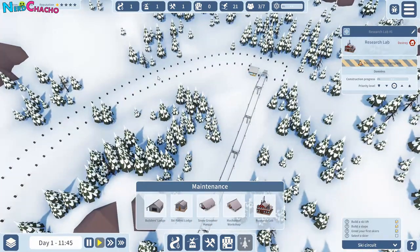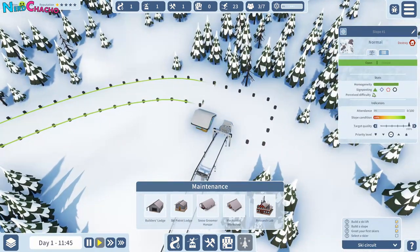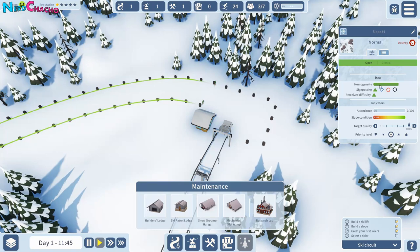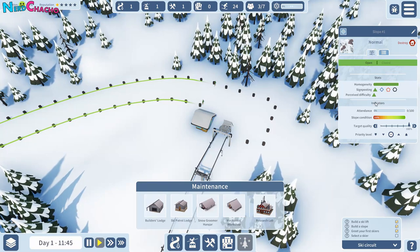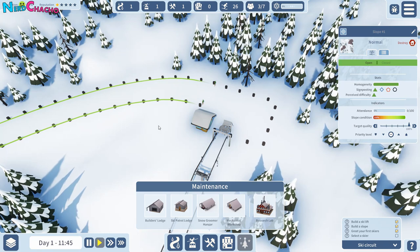Okay, so that slope is now connected to the top, right? Do we need to do anything to open it, or is it just signposting? I've never been skiing — I don't even know why I'm trying to make out like I'm some kind of ski expert, because I'm really not.